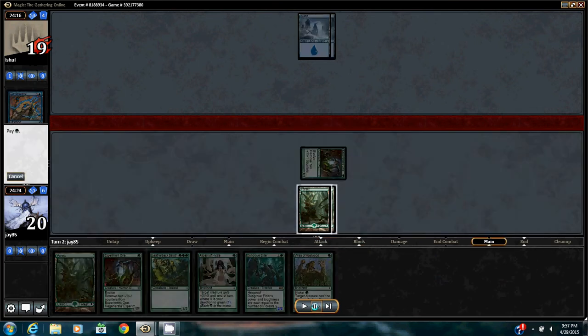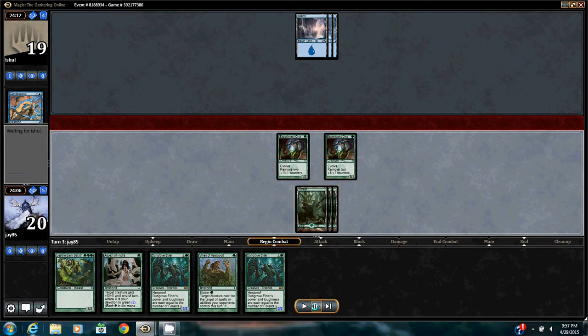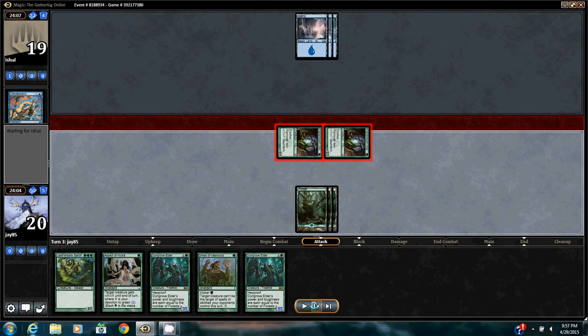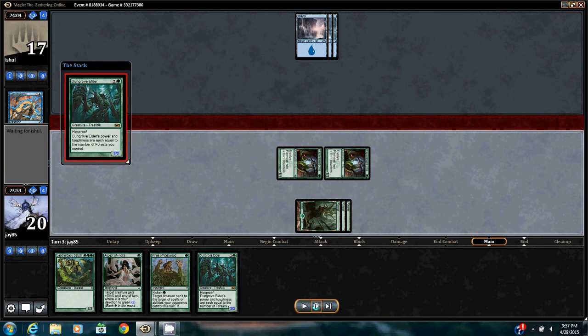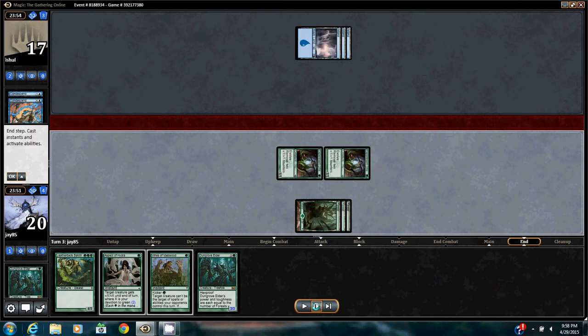Get in for 1. Play my other Experiment 1. Probably a misplay here by not trying to evolve my experiments with like a Leatherback Baloth or Dungrove Elder. I don't really need to keep Vines of Vastwood up since he only has Islands — the worst he could do is bounce something with like a Repeal. So I definitely misplayed here; should have just tried to evolve him. Played Dungrove Elder since I have 2 in hand, and he looks like he's going to counter it with Condescend. So I guess in the end it didn't really matter.